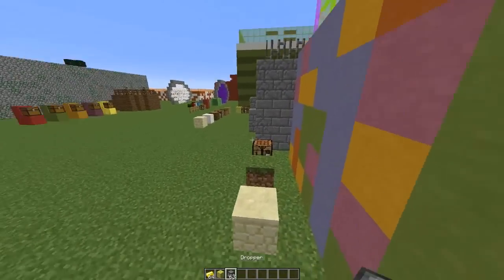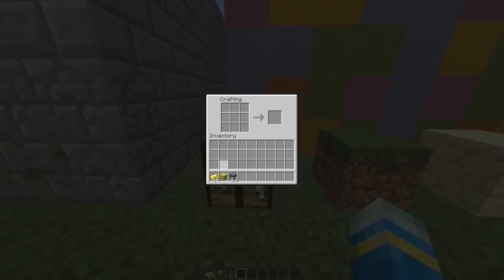I will be doing longer tutorials and more mini games very shortly because my exams are nearly over, which is great. I'm going to show you how this plugin works. If we go into a crafting bench, put a dropper in the middle surrounded by gold ingots, you will get a lucky block.